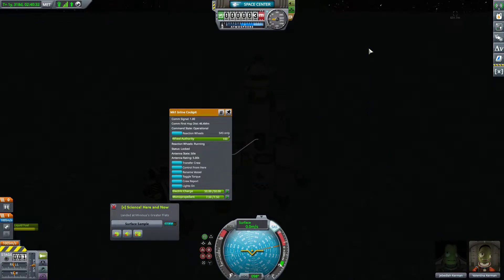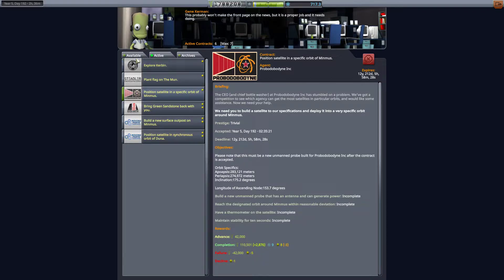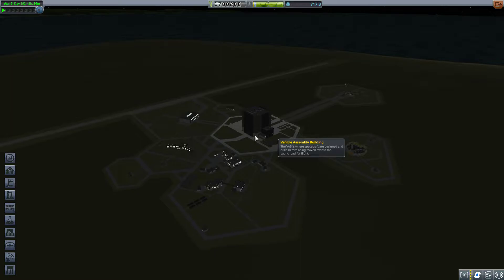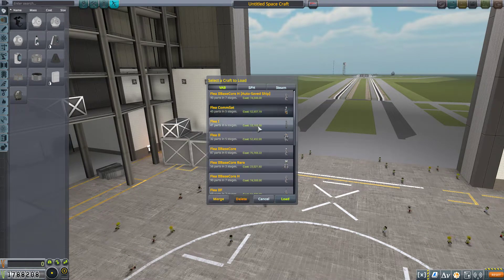Back to the Space Center. What else do we got? Does that get us enough money? We need enough to continue operating. We could potentially grab plant flag on the Moon, but we already did that. 178k — that's really close. 110k for completing the satellite mission. Bring a Duna stone back? That's not going to happen anytime soon — we'd have to return from Duna, which is a big ask with our current tech level. So I'm going to go ahead and do that communication satellite over Minmus. We'll get that contract done. How much does it cost? 52k — so the advance almost fully covers that.